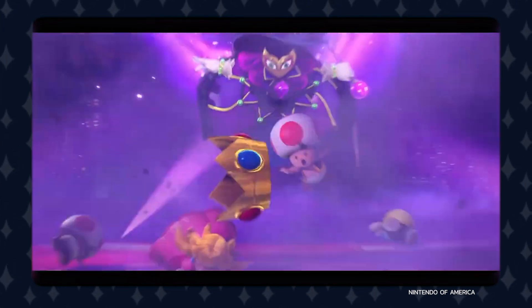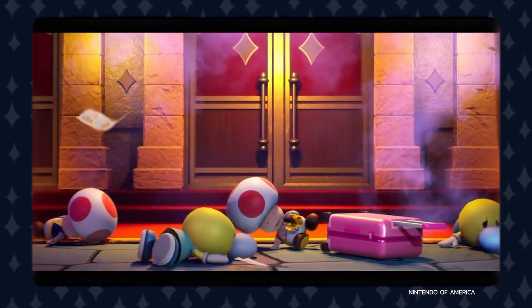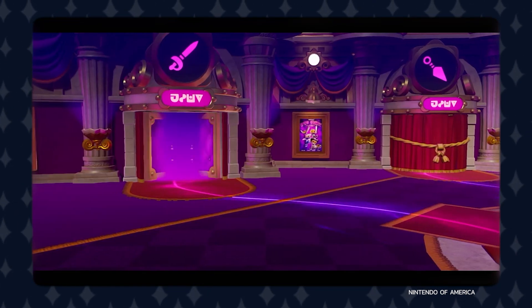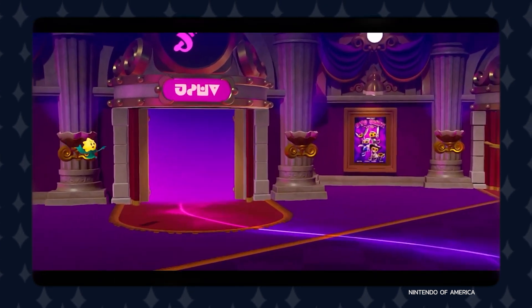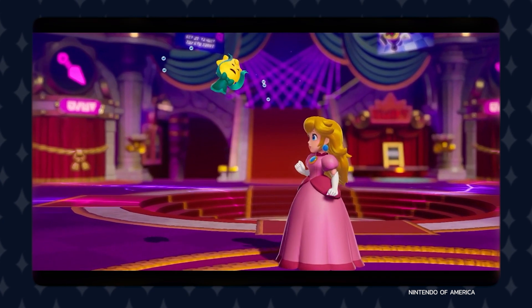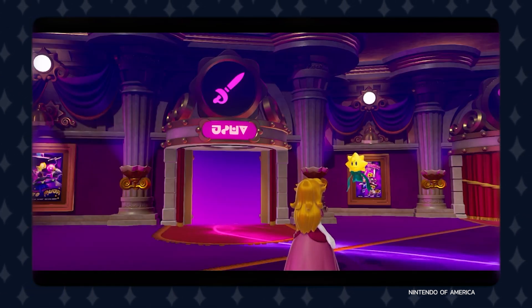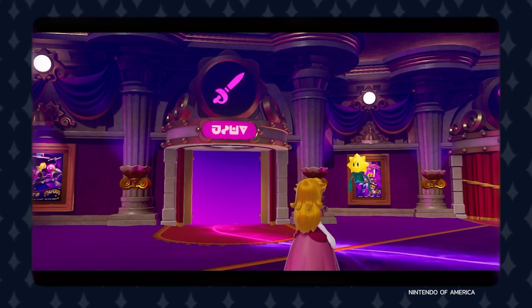During the theater takeover, a powerful wind blows Princess Peach's crown along with her toads out the door, sealing the theater tight. Not too long after, the Sparkle Theater's guardian, a star named Stella, stumbles into Peach amidst the worry of losing control over everything. After this small interaction, Peach agrees to help fight off Grape and her Sour Bunch crew, promising to return the Sparkle Theater back to normal.